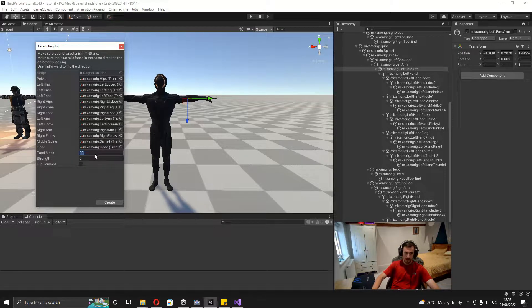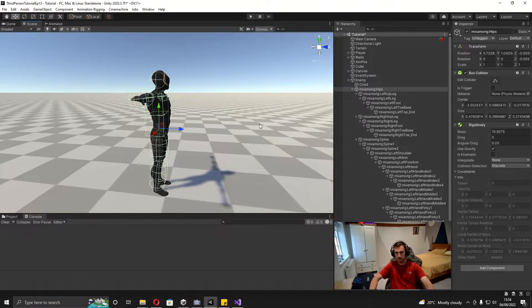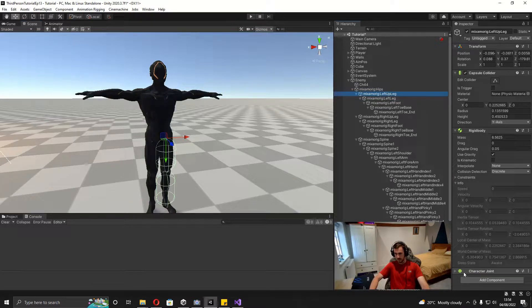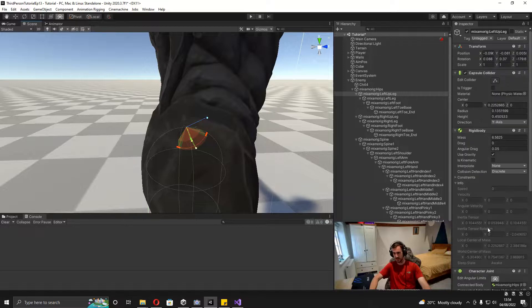Set the total mass to 70. The strength value controls the stiffness of the joints — at zero it's loose and floppy, higher values make it more stiff. Finally, 'flip forward': if you click on the hips and the Z direction is facing backwards, click flip forward. Mine's facing the right way so I'll just click create. You can now see it adds in all the colliders, and clicking on, say, the left up leg shows a character joint where you can adjust the angle and stiffness.